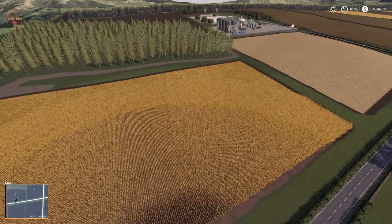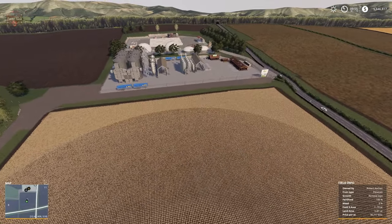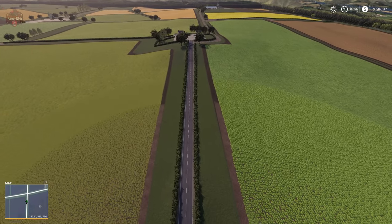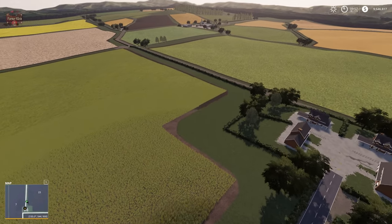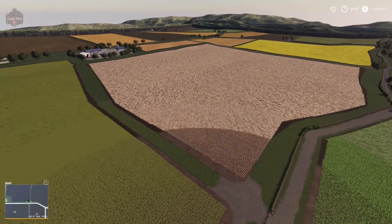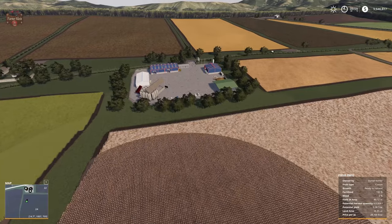Here we have the third forested area, with staging at the fields. We have a sell point, bulk grain storage, and the biogas plant. We have our milk and egg sell point. Straight ahead is the cow farm. Right in front of us is that big sugar beet field I mentioned doing contracts on in FS17 — or should I say attempting to. I don't know if I was ever able to finish it. It took hours and hours and hours.